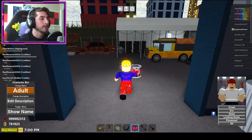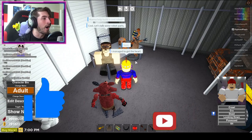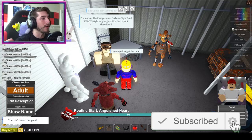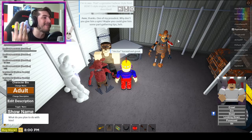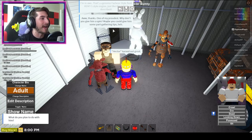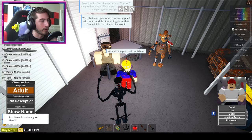Click on her and do the whole prompt. 'Cool, thank you — I managed to get the heart.' 'I'm in awe, that's a genuine Phasmur-style fluid EMT5-style engine, just like the patent described. Hector turned out great.' 'Why don't you give him a spin? Maybe you could give him some part-gathering tips.' 'What do you plan to do with him?' 'Well, that heart you found comes equipped with an AI module. Something about that neural fluid acts kind of like a soul, so he can make a good friend.'